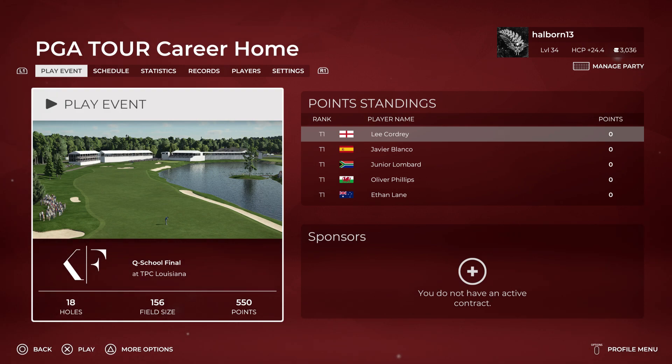Welcome back guys. This is a new PGA Tour career mode. As I specified in the last video, I was playing it on an amateur setting. It got a little bit simple and a little bit boring. It was just easy to go out and shoot 18, 19, 20 under par for two rounds. I was winning the events by 6-8 shots. My handicap is ridiculously high, which I've noticed is still in place — it didn't reset when I reset my PGA Tour career. So I'm going to start again.